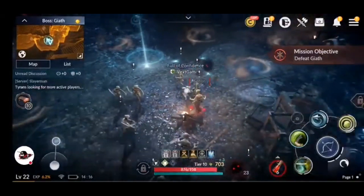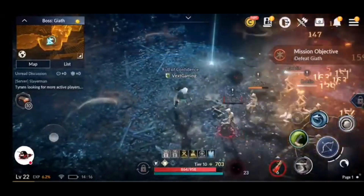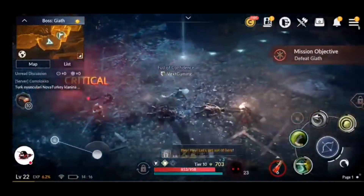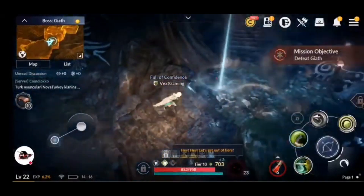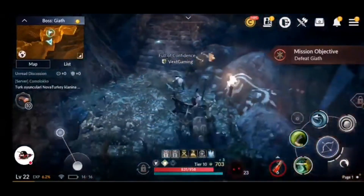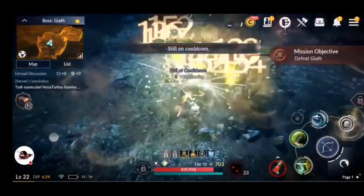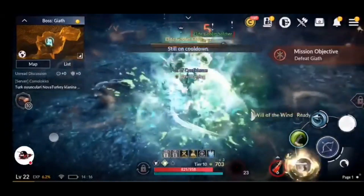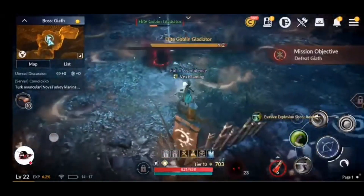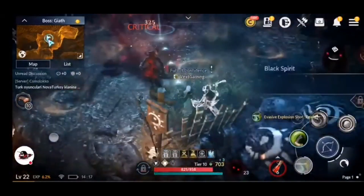The auto feature does get turned off when you're doing any sort of new content. For example, what you've been watching on screen is the fight leading up to Red Nose — and for content I've not previously completed, I have to do it manually. Once I've done it, I can go back and redo it with the auto feature enabled. It's good to see that the automatic feature isn't just a way to play this game without ever actually playing it. It means people will have to play through the game's entirety, learn the combat and the combos, to really benefit from getting through the higher tiers.